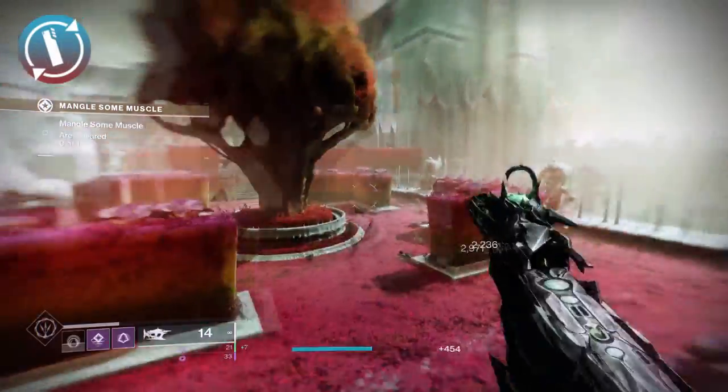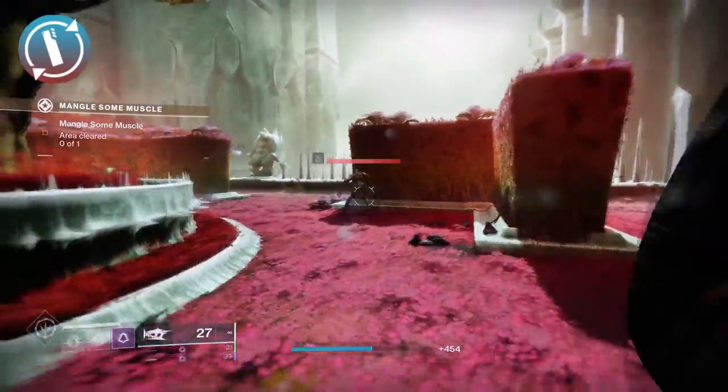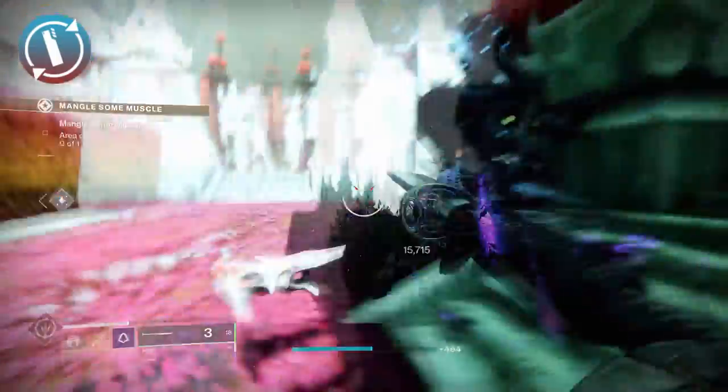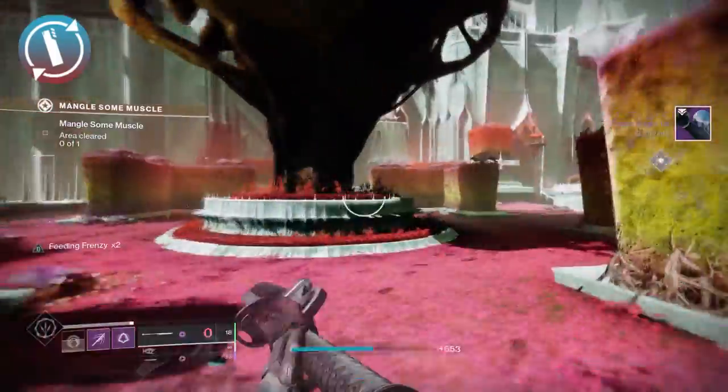Moving on, we have Omelon Fluid Dynamics. This weapon has increased reload speed and stability for the top half of the magazine. Personally, I am a big fan of Omelon and I really do like this trait, especially for something like PvP when you're only really using the first half of your magazine.